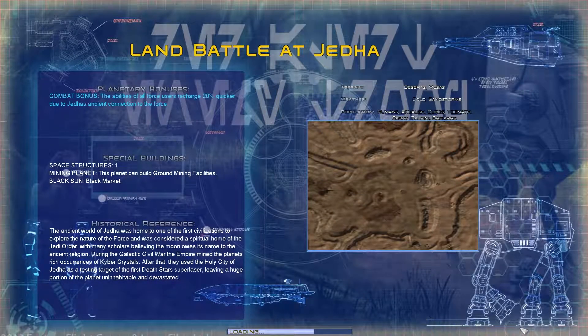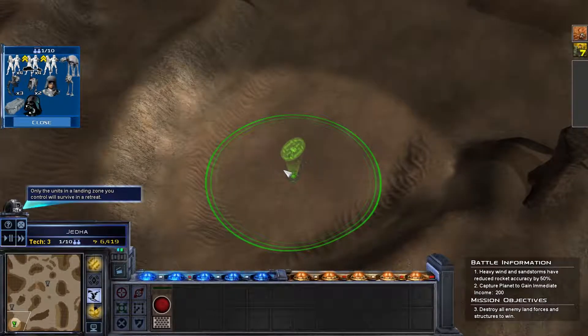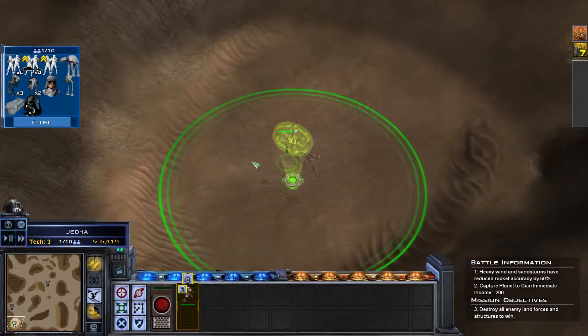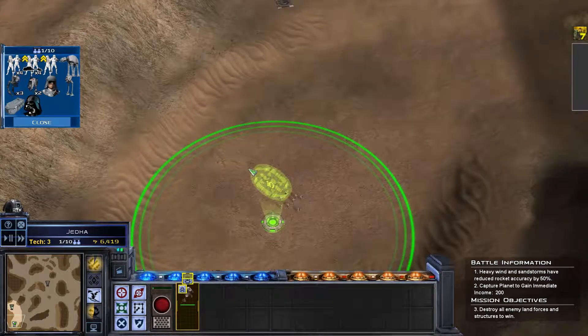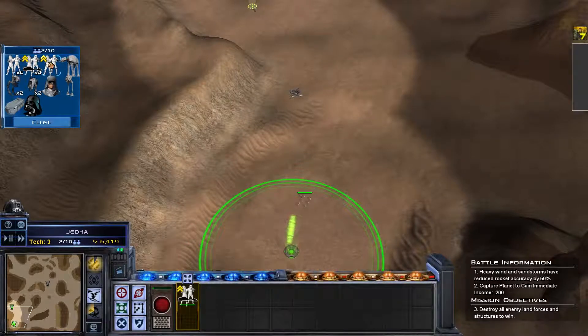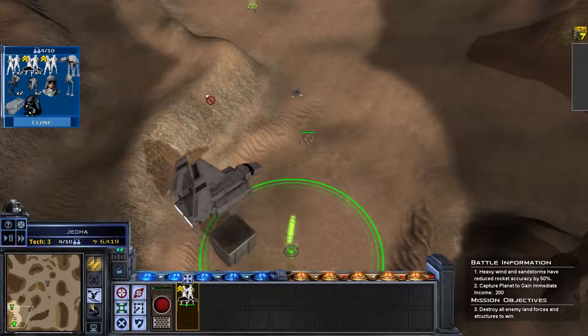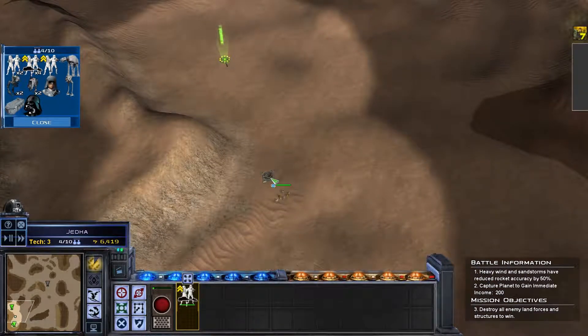I don't think they have much on the ground here, which is good. The battle for Jedda begins. Choose your reinforcements — where's the speeder bike? Awaiting orders, there it is. There's another landing zone right here. Okay, moving out — I need AT-STs and troopers. This is a massive map actually.